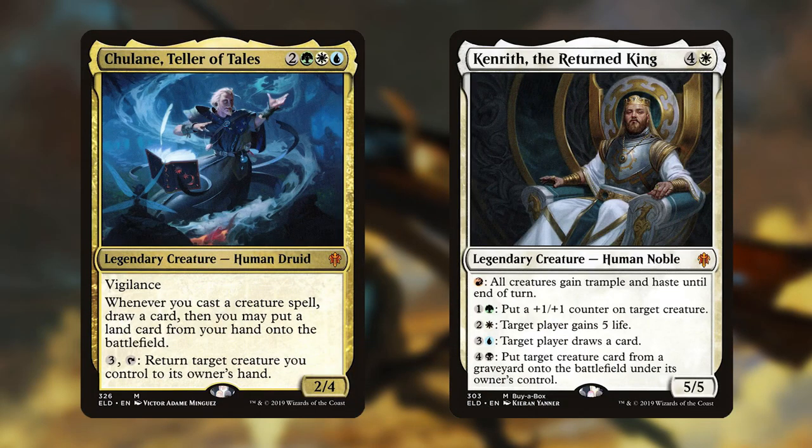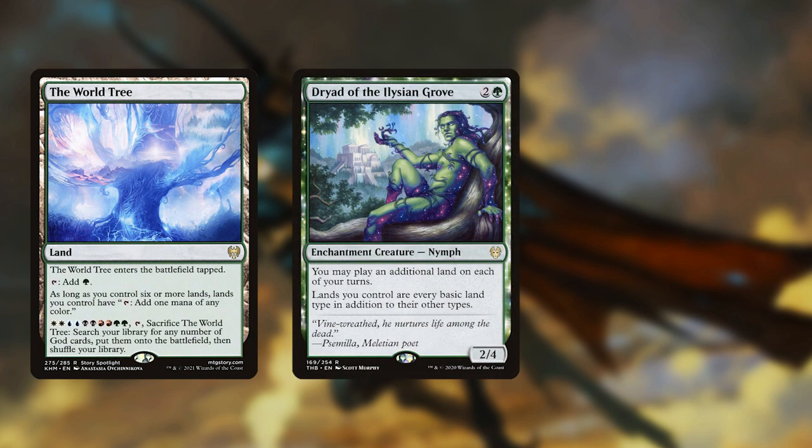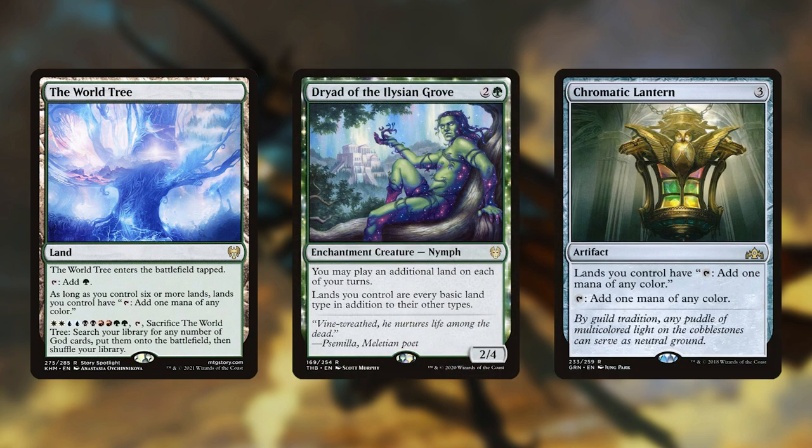If you want even more value, creatures like Chulane, Teller of Tales, and Kenrith the Returned King are never bad includes. I don't normally include lands in this segment, but I feel that a 5-color commander like this needs a strong mana base to function well. Any of the fetchlands or shocklands would immediately make this deck all the better, but many fixers like the World Tree, Dread of the Elysian Grove, or Chromatic Lantern would be just as good.